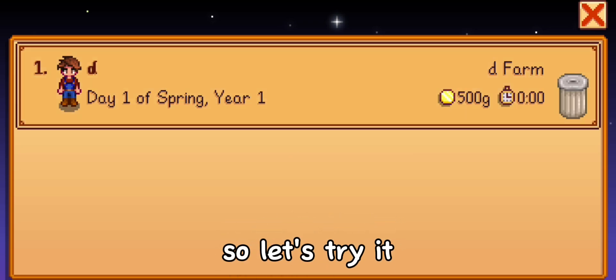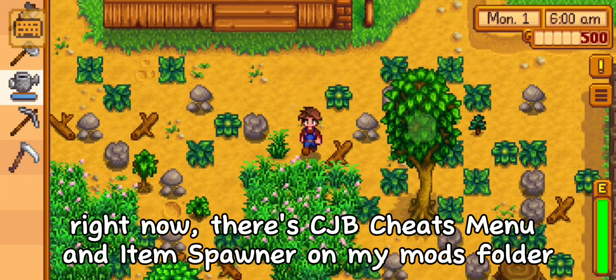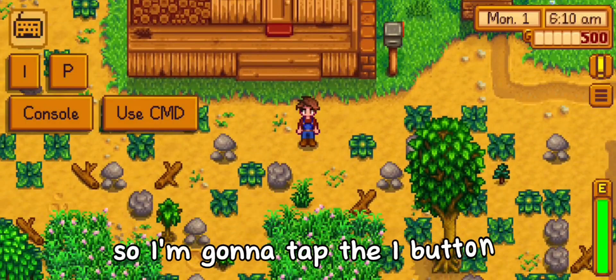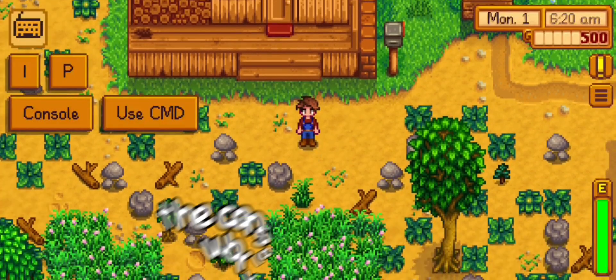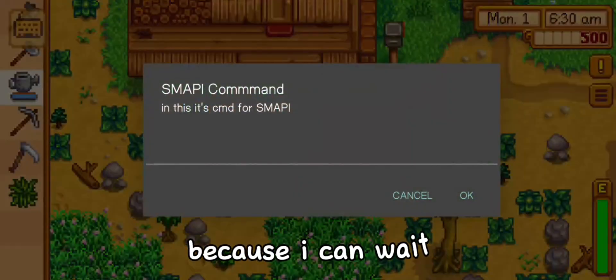So let's try it. Also remember, bugs are normal. Right now, there's CGB cheats menu and item spawner on my mods folder. So I'm gonna tap the I button. Nothing happens. The console button is not working on me too. But that's okay, because I can wait.